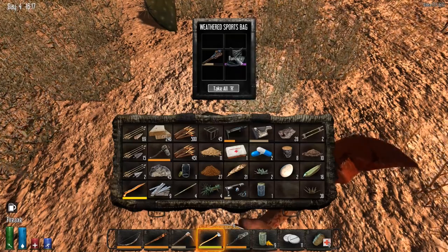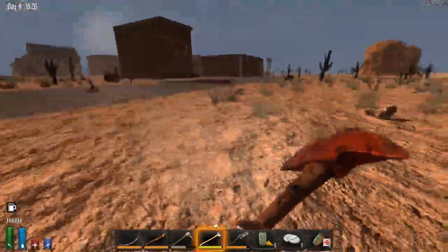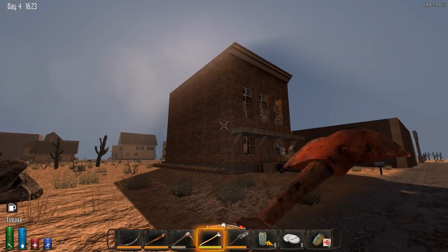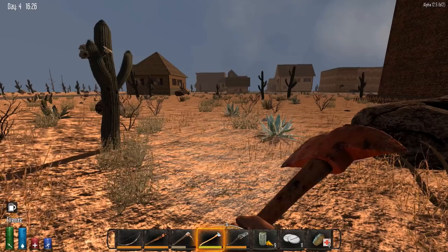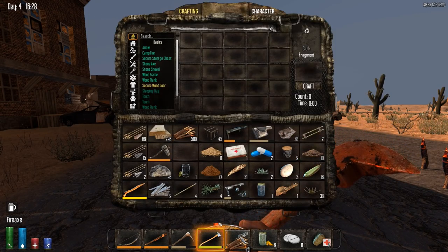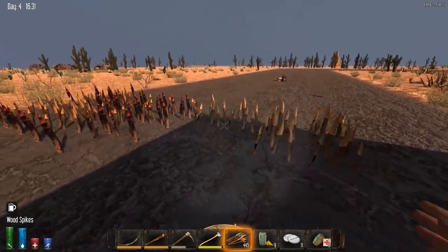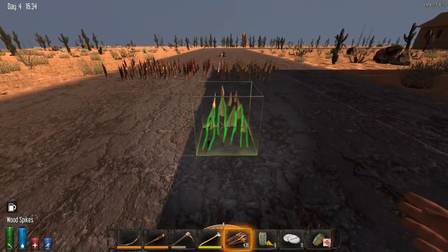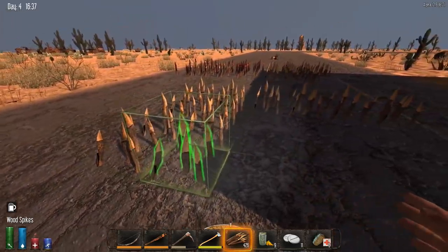Oh, a bag - nice! Let's take this. Can I wear this? I already had a better one so we can scrap this. One or two of you guys were asking why I destroyed some of the pop and pill things - it's like I'm not going to stay here for very long. This is kind of just a temporary place to prepare for fighting the dogs. So what I want to do is place loads of these wood spikes here.